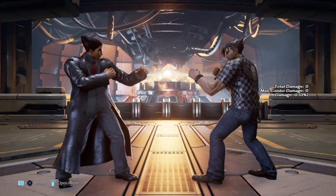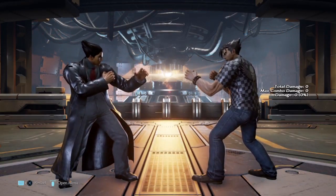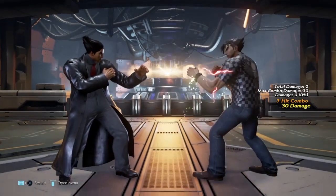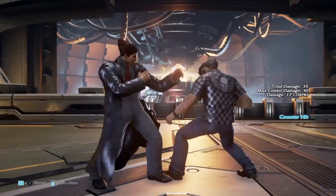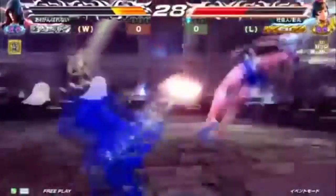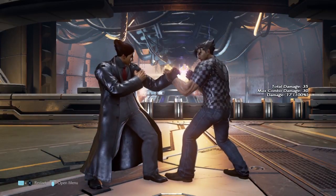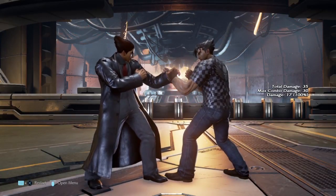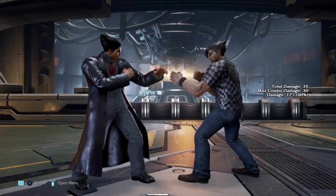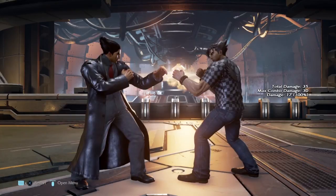Another thing that made Version H Jin super OP was that on top of having all the traits from Season 1 Jin — like a launching magic 4, the crumple stone, back forward 3, 2 into zen, and back forward 2, 3 into zen that you couldn't duck — what really made him a force to be reckoned with, on top of his movement, was his forward 4.